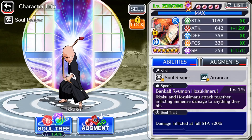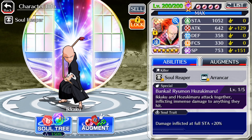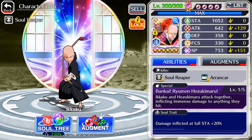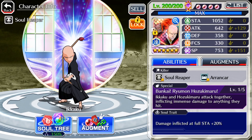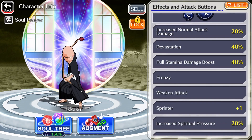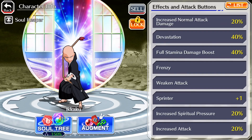This tag team Kaku is a little old, but the good thing about him is he's got a double killer — soul reaper and Arrancar. Damage effect at full stamina 20%, 1,052 stamina, 642 attack, 358 defense, 330 focus, and 753 SP. He's got increased normal attack damage 20%, devastation plus 40%, frenzy, weakened attack, and sprinter plus 1.